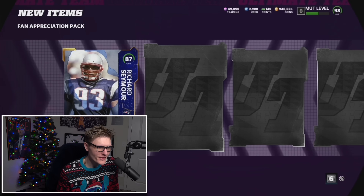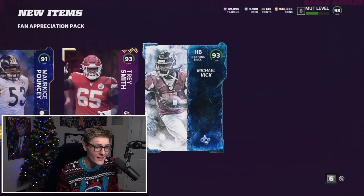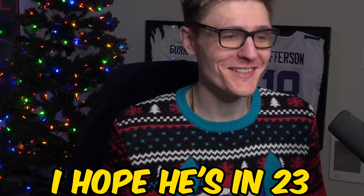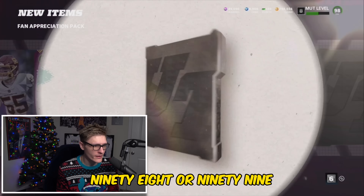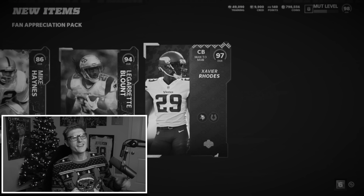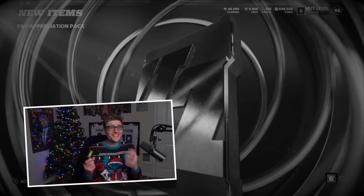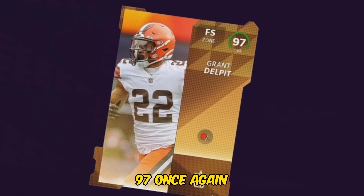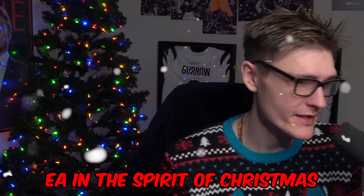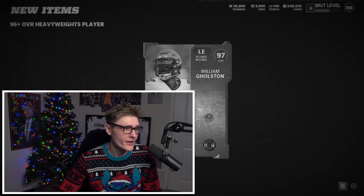I mean, you have to think there's a 98 in one of these packs somewhere. Halfback Michael Vick — great card, I hope he's in 23. Another Halfback Vick. 98 or 99... 97. We just got that too. It's a 97 again. EA, you can't keep doing this to me. 97 once again. EA, in the spirit of Christmas, give me a 98 overall right here. So many 97s — I own every 97 on the planet.